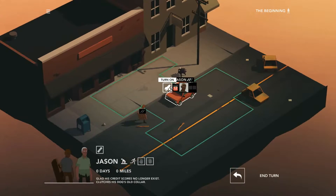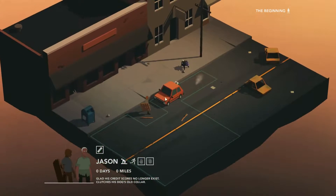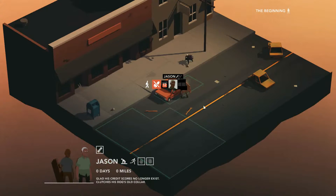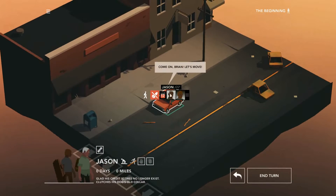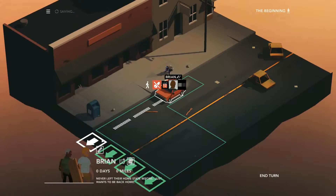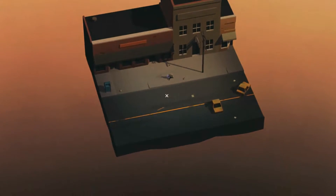So we're gonna hop in the car and start it up. Hopefully we're not gonna run over anyone — can we pull him in? We're gonna pull him in and we are gonna get out of here. Apparently we do have to end our turn. Thought we might be able to just do the whole drive-by thing — just yank him in and go for it. But we cannot.